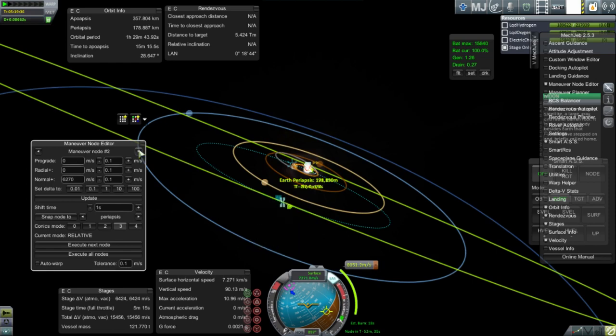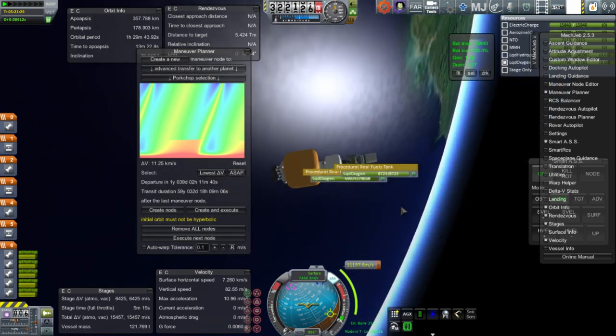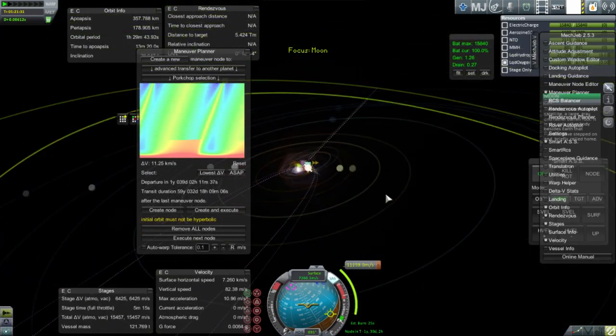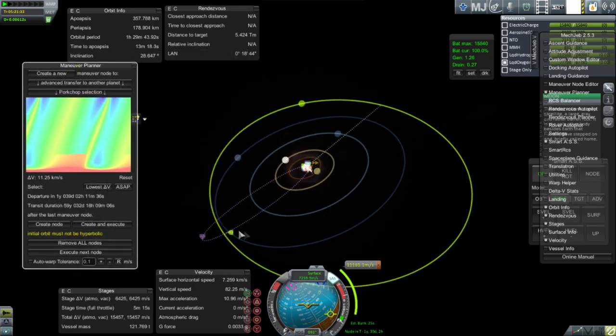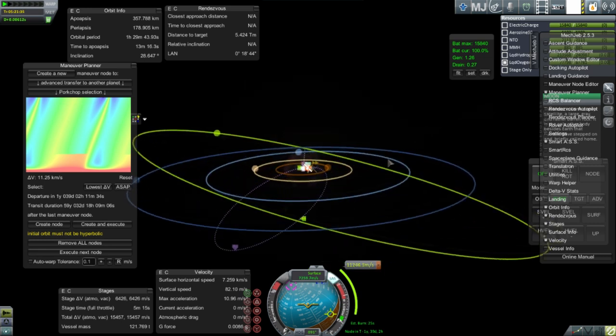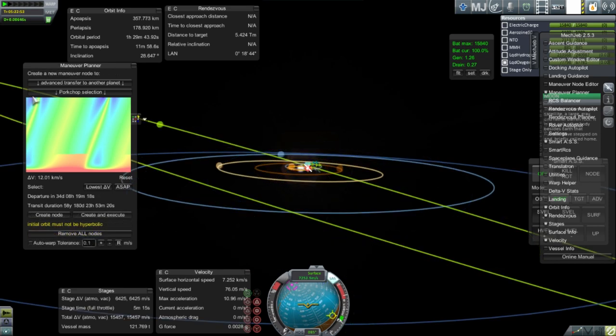It looks like 8,000 m/s for the initial transfer and about 6,250 m/s for the mid-course adjustment. Somebody suggested using MechJeb, so I try its lowest delta-V transfer — but it shows departure in one year, which won't work because the fuel will boil off. And even then it doesn't give an actual encounter. Fiddling with it more, one option shows a 59-year transit duration, which isn't practical.